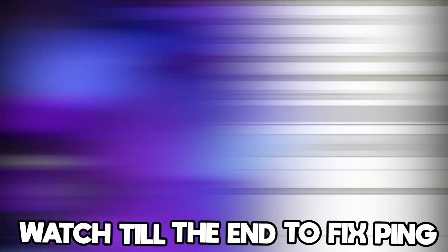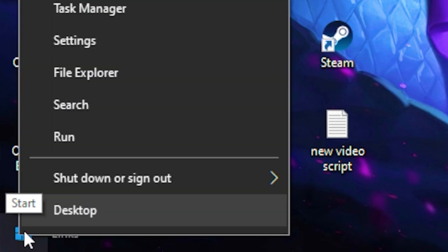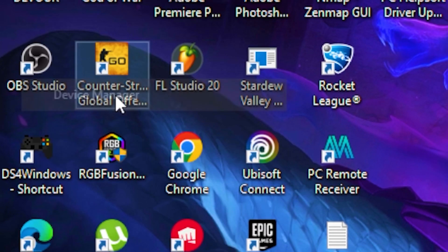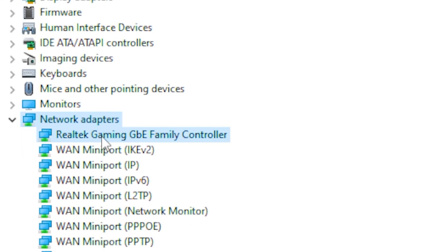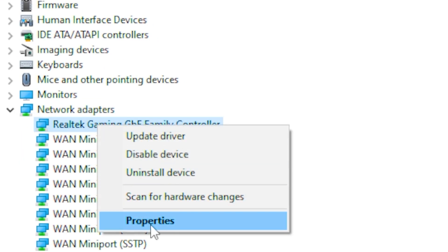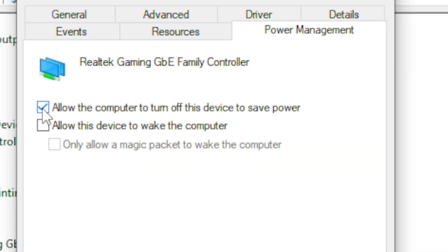Next, head over to the Windows bar, right-click on it, and go to Device Manager. Once it's open, head over to Network Adapters and click on your network driver, right-click on it, and go to Properties.